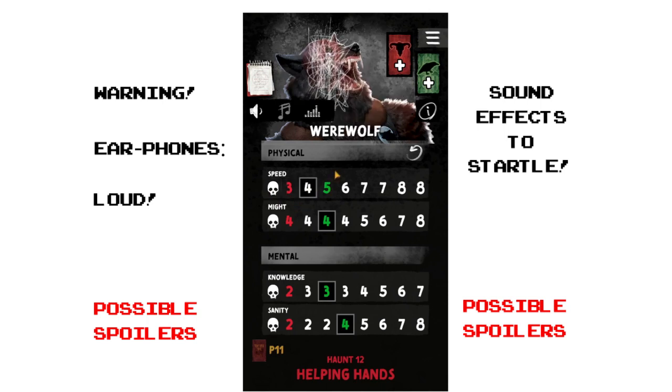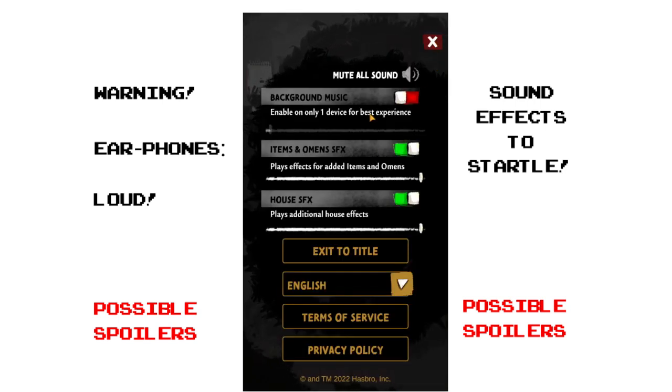If any of your stats go down to the skull marker, you're dead. Although you can't die before the haunt begins — as soon as the haunt starts, if you're already in skull territory you just automatically die. That didn't happen to any of our players. So that's it for the companion app for Betrayal at House on the Hill Third Edition — I don't think I'd really use it regularly; it's mainly fun for the spooky music, but it drains your phone battery over 90 minutes of play.